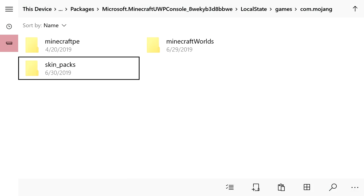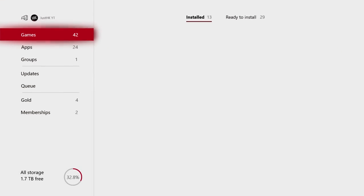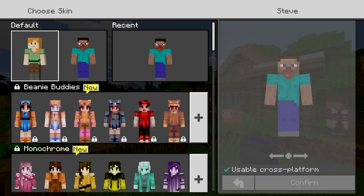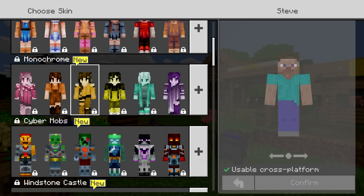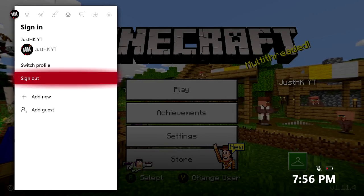Press the button with the three lines and press Paste, so you've pasted that skin file into the Skin Packs folder. Once you do that, we're done with the file transfer. Go back to the home screen and start loading up Minecraft. Go to your skins and you may notice there are no skins yet — don't worry, that's totally normal.